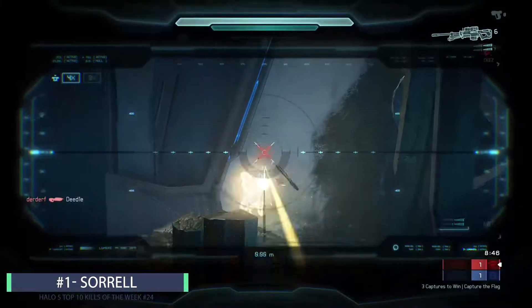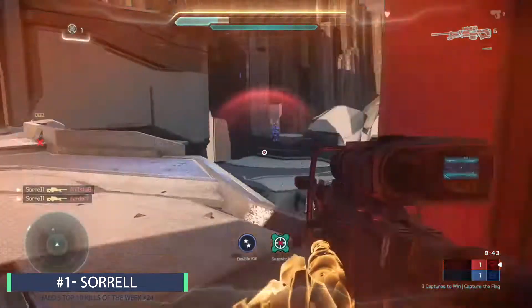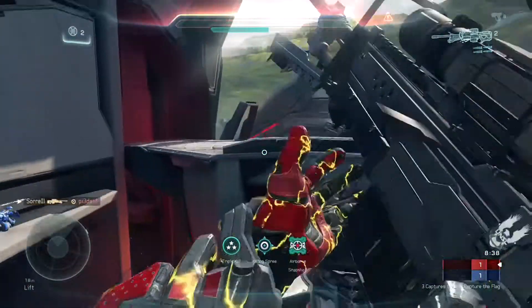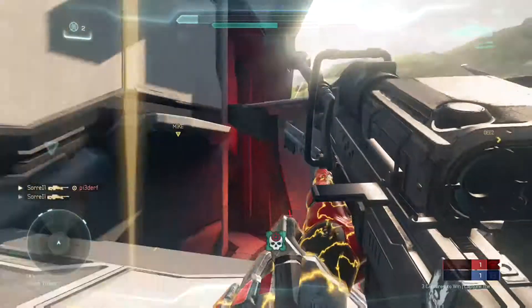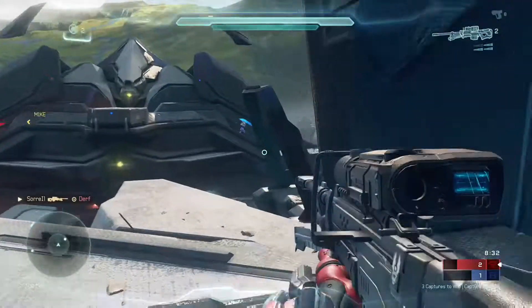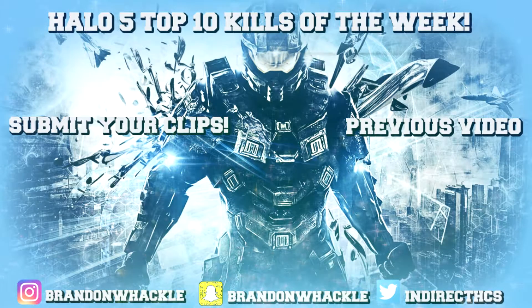But for the moment you've all been waiting for, the number one play of this top 10 goes to Sorrel. Starting things off here with the body shot. Looking in the blue flight, the no scope for the double kill. He's moving into the red maze — oh my goodness, the no scope on pi derf for the triple and the killing spree. Somehow getting the airborne snapshot there for the overkill extermination. And then the body shot for the kill tackler. What an amazing play there by Sorrel.